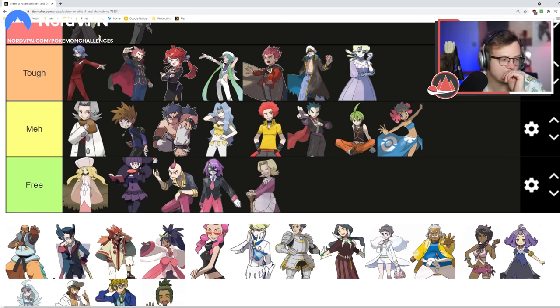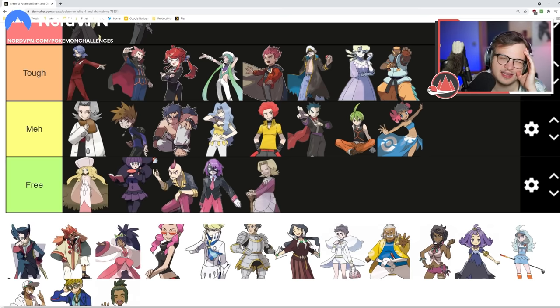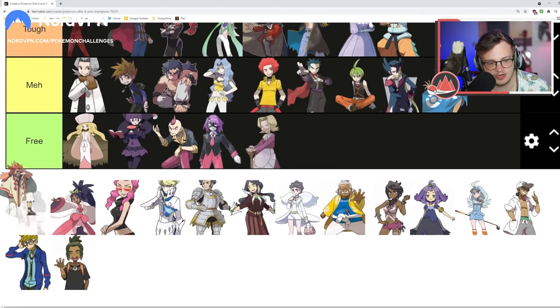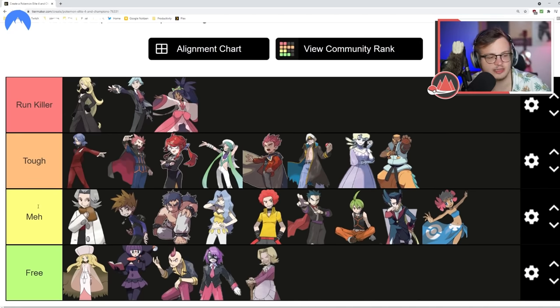Marshall goes pretty hard — his team can be difficult, Conkeldurr alone does so much damage. But his team is still only four pokemon, and the Mienshao and Sawk have Sturdy. I think Marshall is at the bottom of Tough. Grimsley can cause some issues but is still very sweepable — somewhere at the bottom of Meh. Not rating Alder since he's the round-two Elite Four. Iris can definitely kill your run — so many threats on that team. Haxaurus is tough, Hydreigon is tough. I think she's harder than Steven.